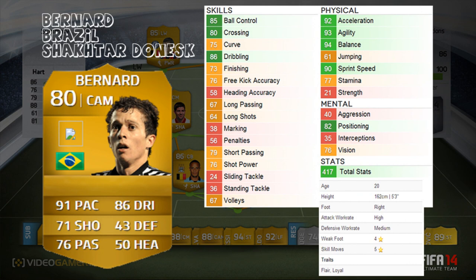The second player is obviously a guy I want to use badly — it's Bernard. He's Brazilian, plays for Shakhtar Donetsk. He still hasn't got the badge loaded on the FutHead website. He's a CAM — look at his stats: 91 pace, which is phenomenal, you can play him up front and he'll do a shift. He's got 86 dribbling, 71 shooting, 76 passing, and is mainly known for his five-star skills and four-star weak foot. He wasn't in the game last year — played for Atletico Mineiro and moved to Shakhtar, linked heavily with Arsenal, Man City, Man United, Chelsea. You've got 80 crossing, 86 dribbling, 85 ball control, 73 finishing, good free kick accuracy, and 417 overall stats.